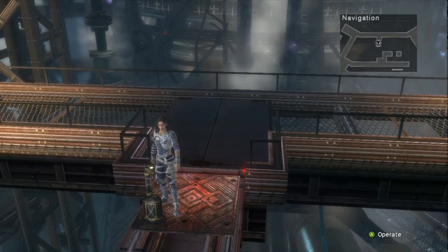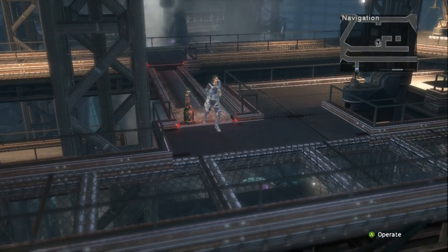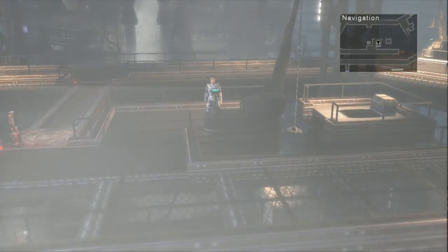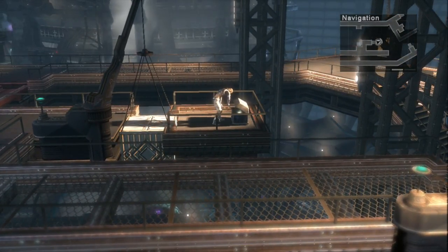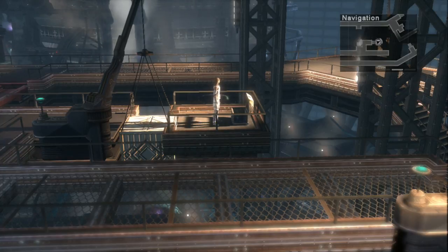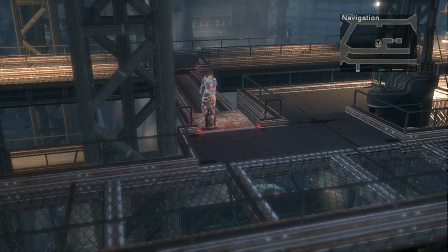You'll come to a red moving platform to the south. Go ahead and press the button to ride to the middle part of the area. Then examine the green lever to the right of that and a crate will be raised, creating a walkway to a chest here. This contains a black magic spell, Aquamine, which is pretty good.